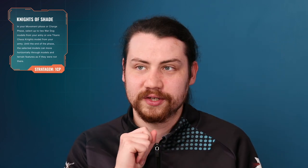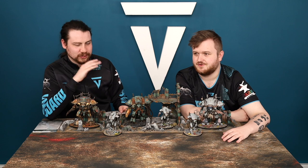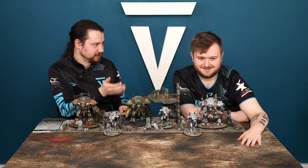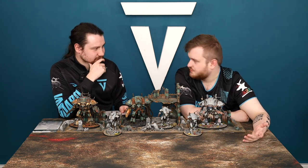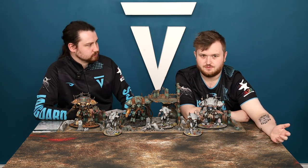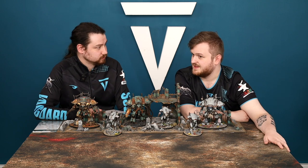Knights of Shade: one command point. Pick up to two War Dogs or one Titanic Chaos Knight unit — until the end of the phase, they move horizontally through models and terrain features as if they were not there. Better than the Fly keyword because you're just going straight through rather than going up and over. You cannot movement-block these guys, and you're not even using terrain against them. That's a stratagem Chaos Knights really needed given their limited model count.